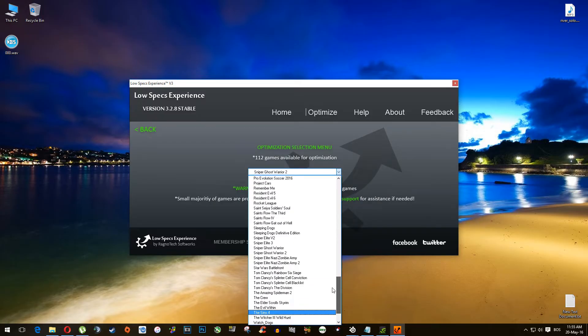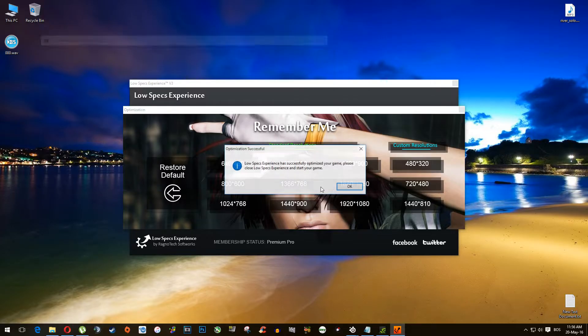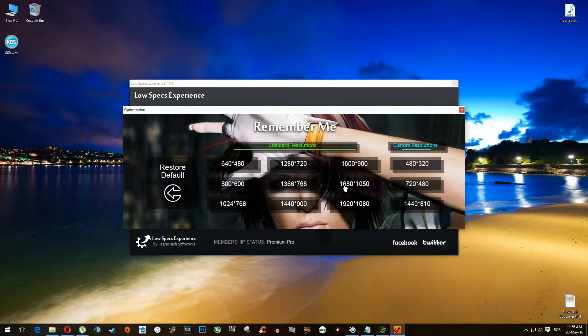Now from this drop-down menu, select Remember Me and this window will pop up. Now what you need to do is simply select the resolution you want to run your game on. I'll select 720p again just because I tested it before. Select the resolution and press Yes, and after you're done, start your game.